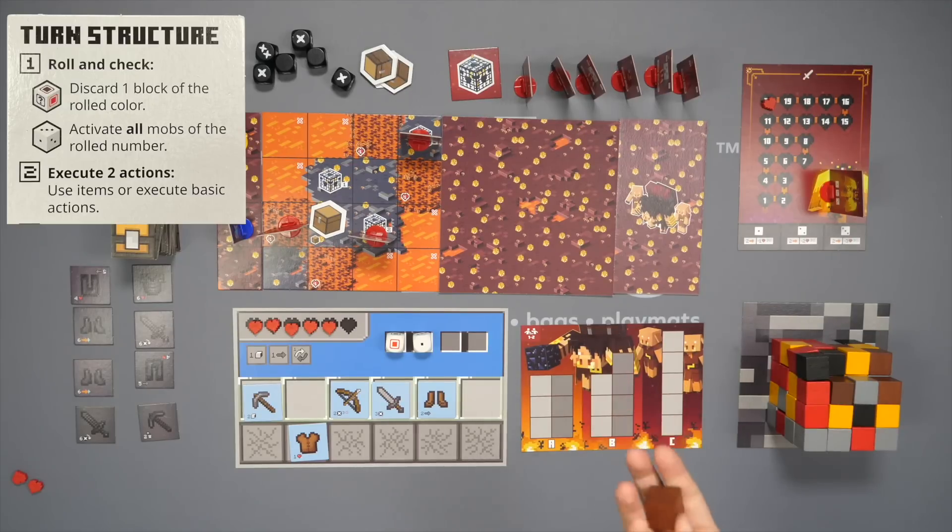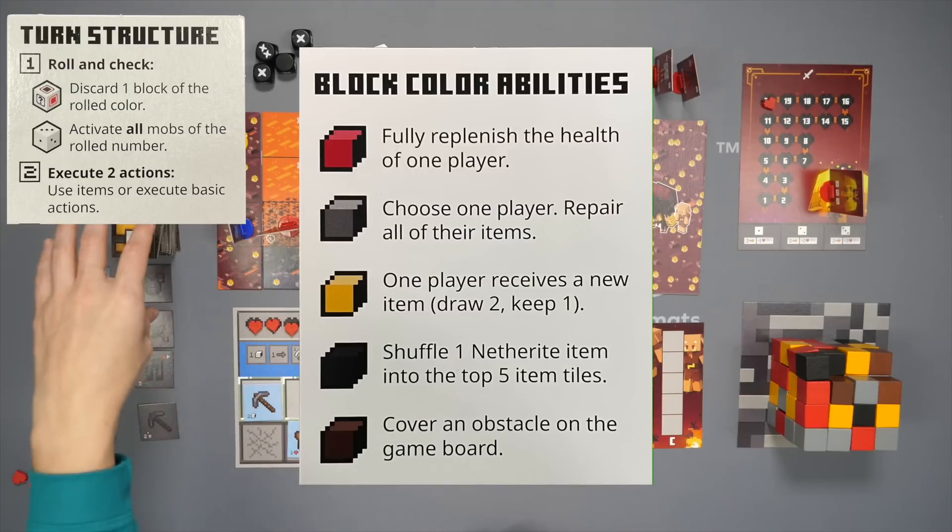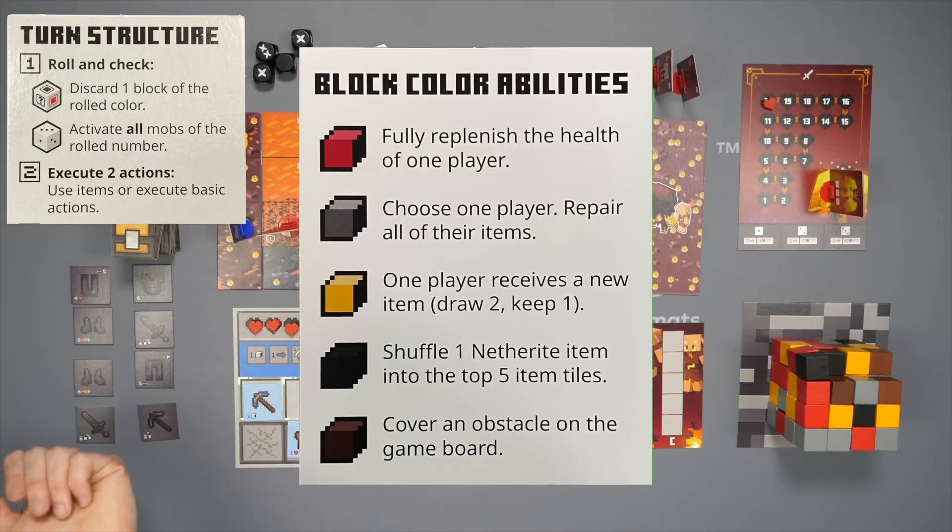The other thing you can do with a block is use it for its special ability, in which case it wouldn't contribute toward the piglin task and would go back to the box. These abilities range from recovering all your health, repairing all your items, getting additional items, or upgrading your items.